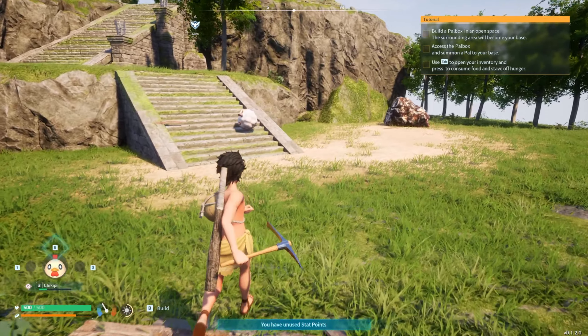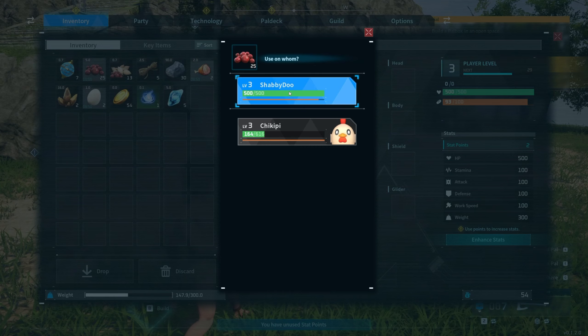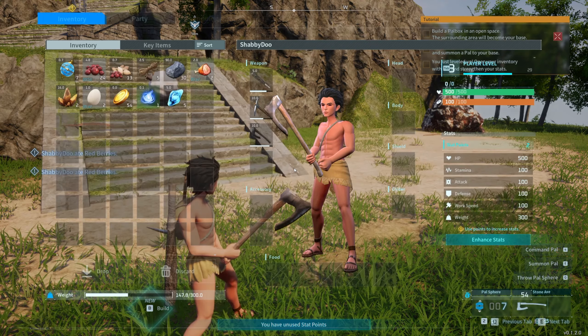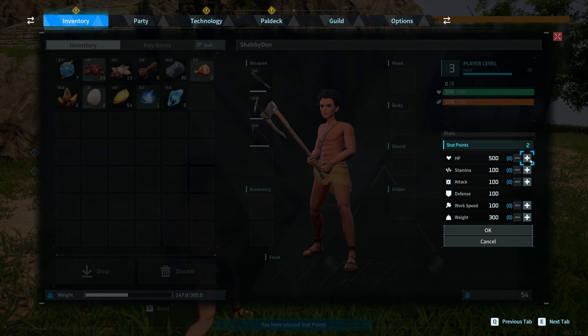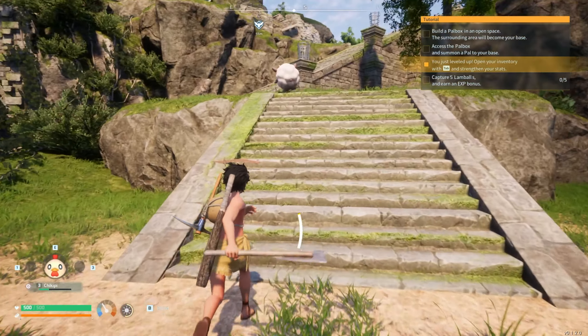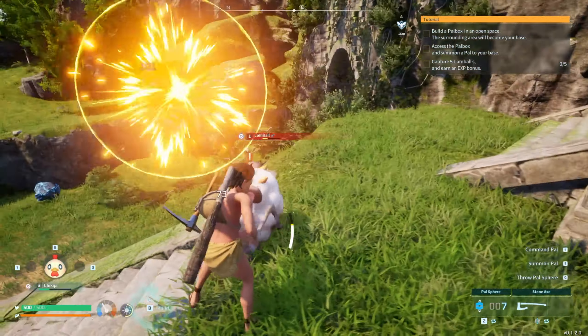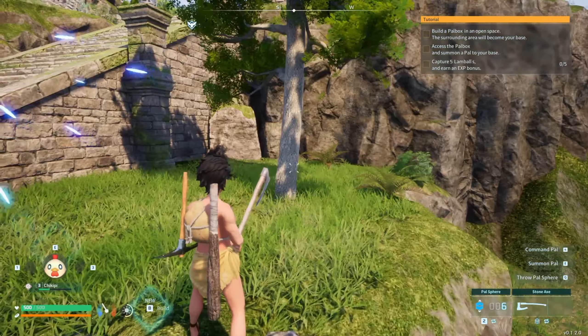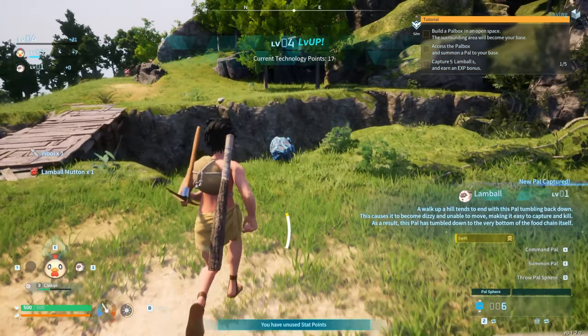I can eat to stave off my hunger. I leveled up! So here are your stat points — you can enhance your stats on level up. 100 HP, 10 stamina, 2 attack, work speed, or weight. I'm going to go with weight first, just because right now I'm going to be going around doing a lot of things myself until we get a base set up. I want to make sure I have a good carry capacity.